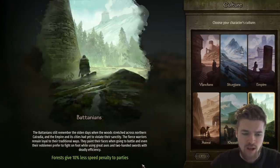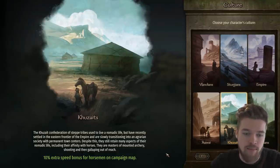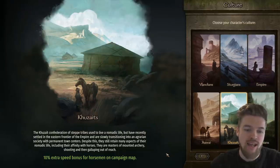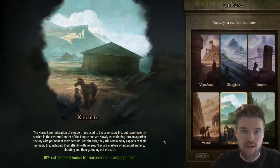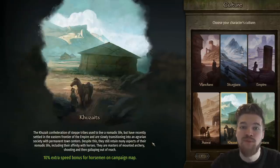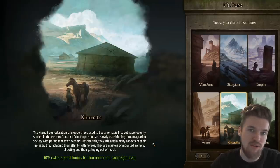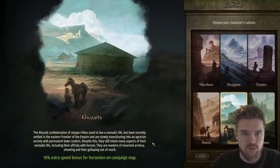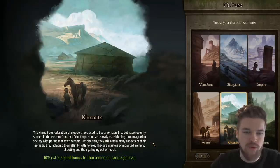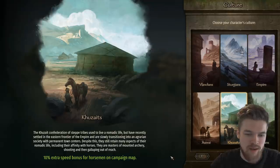The Khuzaits give a 10% extra speed bonus for horsemen on the campaign map. If you're siding with the Khuzaits, this is really good because they have so much cheap cavalry — you can spam cavalry and have a whole cavalry force with 10% extra movement speed, letting you choose where battles happen on the open plains. However, the AI won't fight at a massive disadvantage, so bear that in mind.